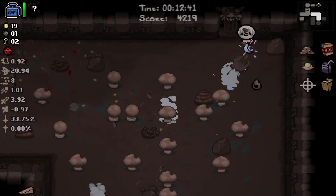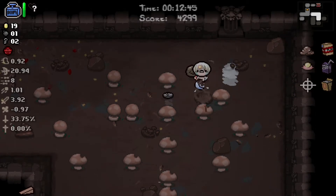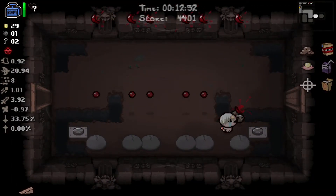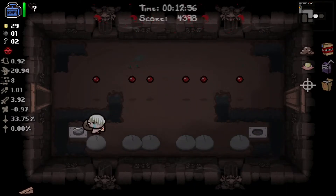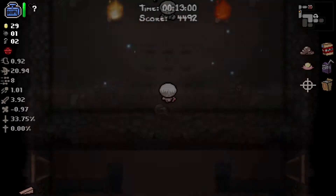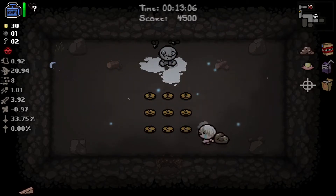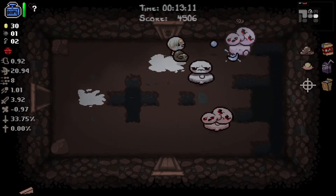Some pretty bad damage but it is what it is - we're not the strongest right now. We definitely want to find the shop here. The secret room is almost 100% going to be above this room. We get a bomb so let's go find out - it is more money. I'm not going to take this money yet just in case there's like a D20 in the item room.